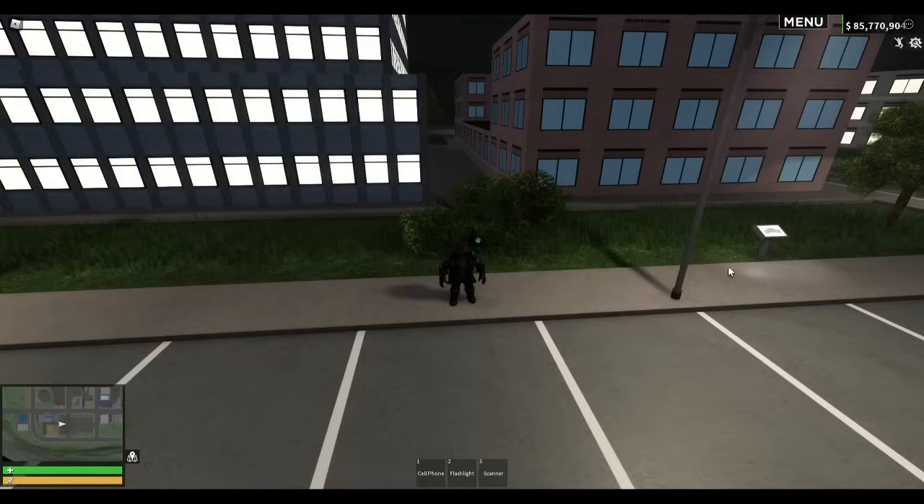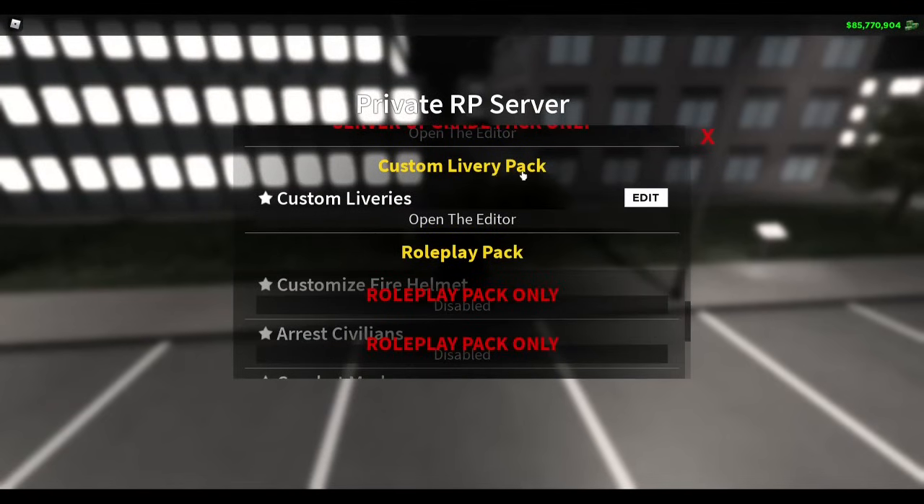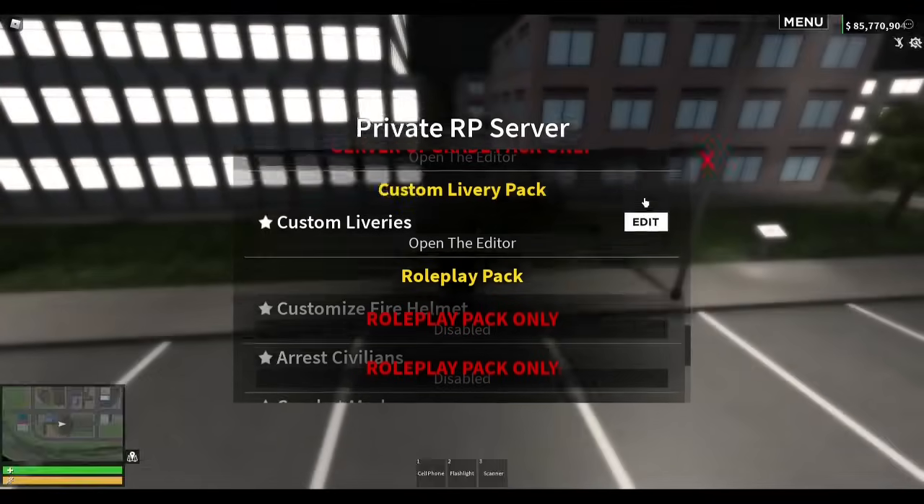Now that you are in your server, go left of menu and hit 'you are in a private server — click here for more info'. Hit edit server settings, then custom livery pack, and hit edit to open the editor.